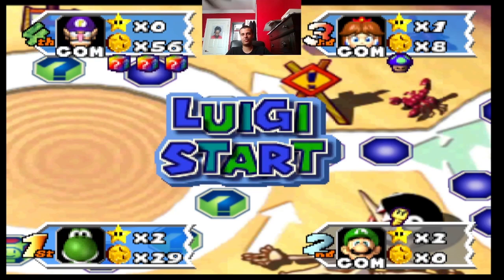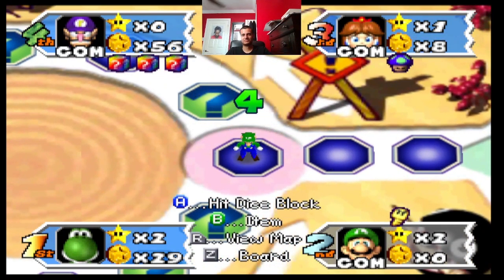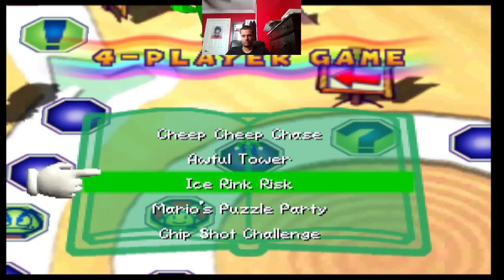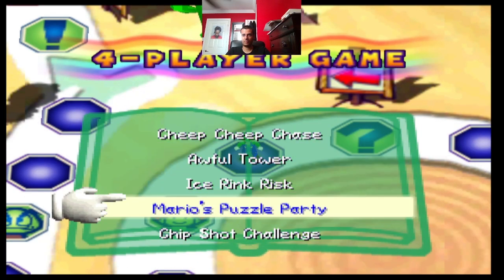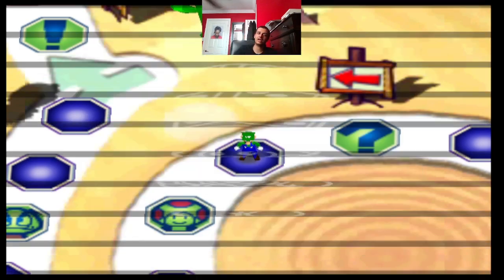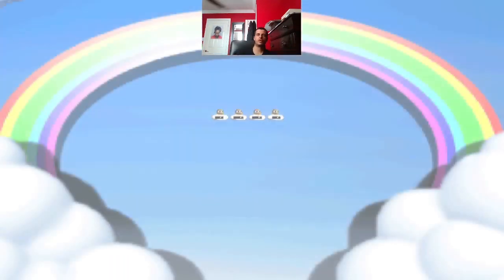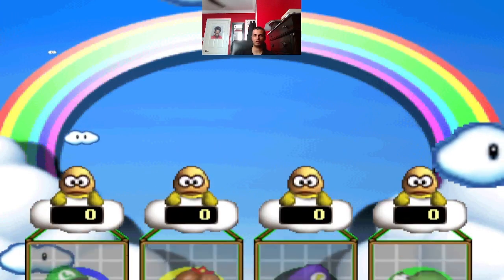Again. The one before it. Alright, let's see. Ice Rink Risk. Mario's Puzzle Party again. Okay. Last time I kind of choked, so we'll see what happens here. See if Waluigi can break like six or eight points or whatever we got.